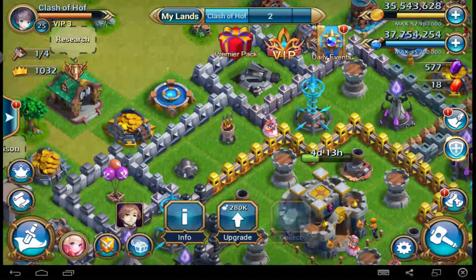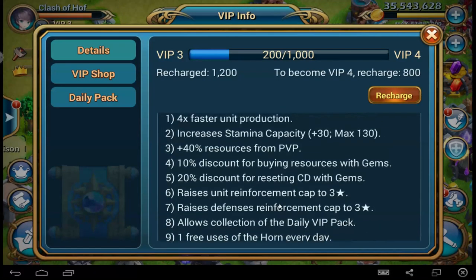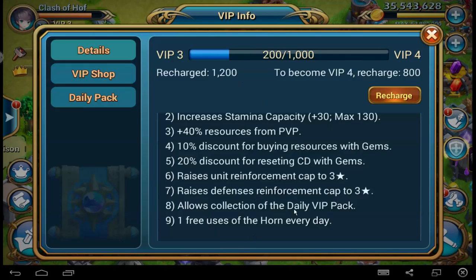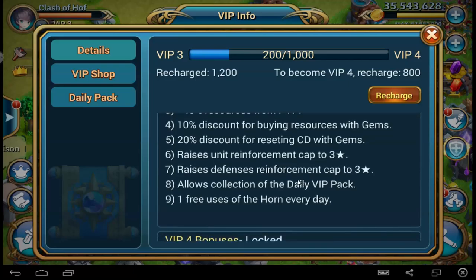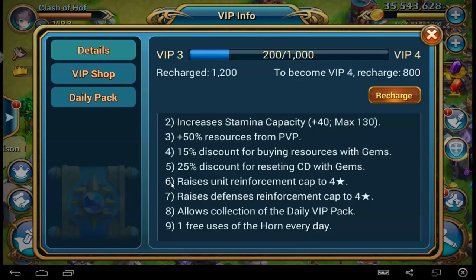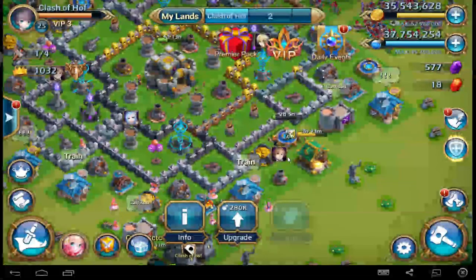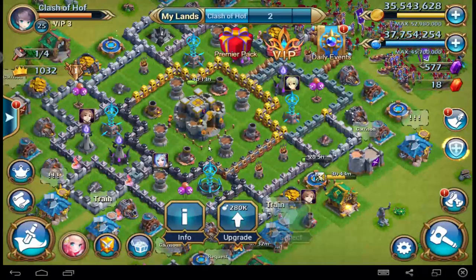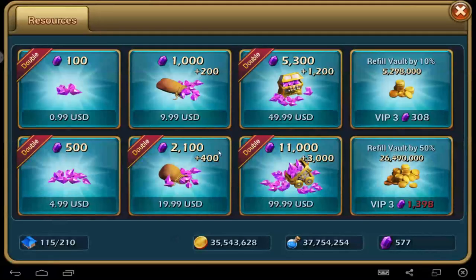And try to get your Whip 4 — VIP 4. It is very important. For example, I am at the moment Whip 3 — I can get 4 times faster unit production. But if I get 1000 jewels or whatever the cash currency for Whip 4, then I will get 8 times faster unit production. Is that not crazy? Try to get Whip 4 in this game if you like this game. I think it costs about 2000 jewels or something like that.